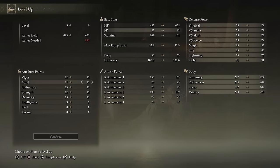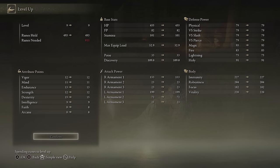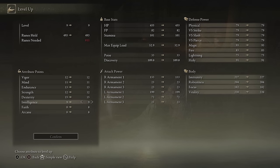You can actually see this when you go to level up at any grace. When you highlight an attribute, all the stats affected by leveling it will glow on the right. For example, endurance will increase stamina and max equip load as expected, but all defensive stats are also highlighted — that's because the act of leveling up in general increases all of them slightly, which is why they're all highlighted no matter which attribute you select. So the point is, you never have to worry about defensive stats falling behind from not leveling them up. That covers everything — now onto part two.